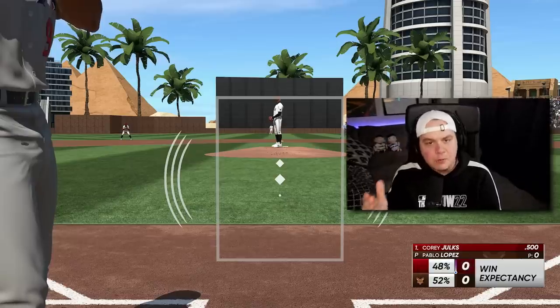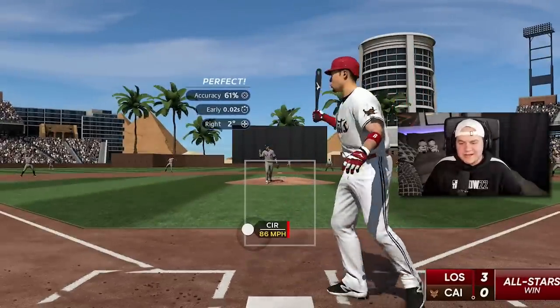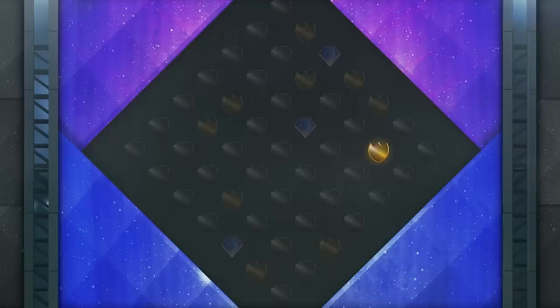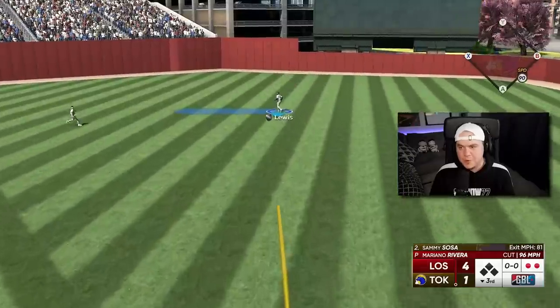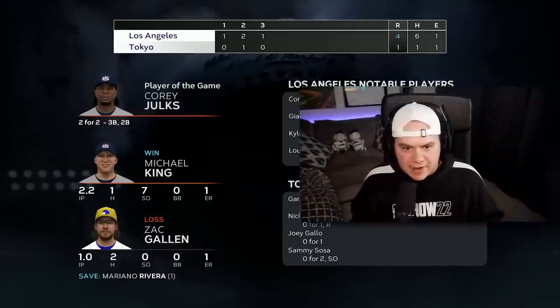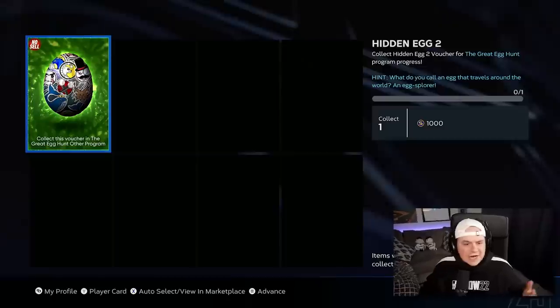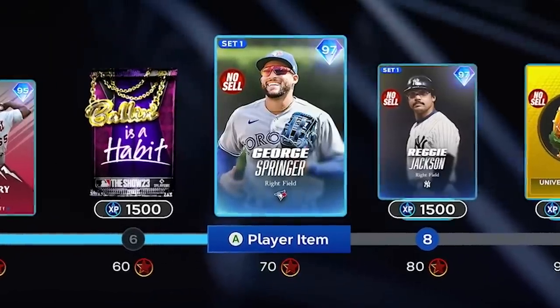Now we'll go ahead and try to beat the Cairo Cats. We'll get a strikeout to end it, so hopefully we should only have to win one more game. Let's finish this against the Kaiju — we brought Mariano in for the last out. Hopefully that's what we need to get that voucher. That's four wins at four different places. It's not showing up on my post-game screen, so I'm just kind of hoping I get it. That means we unlocked George Springer. And that means there's only two eggs left to find.